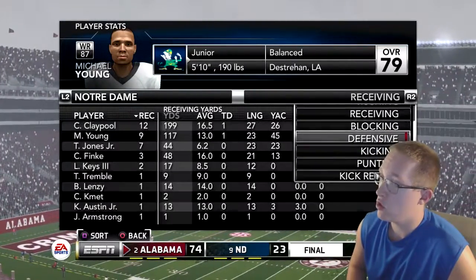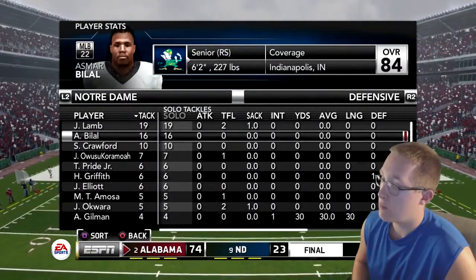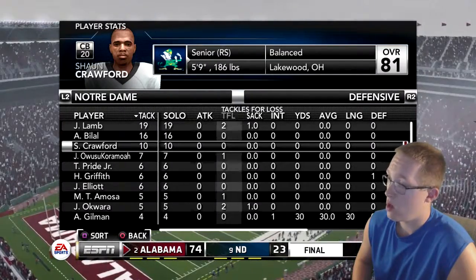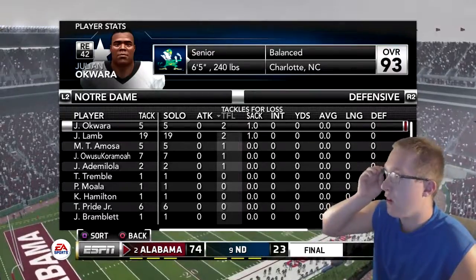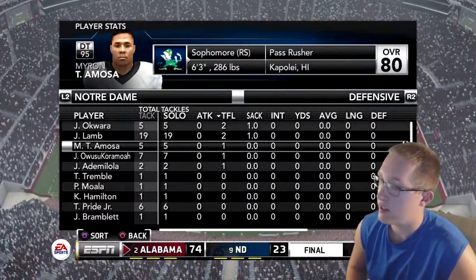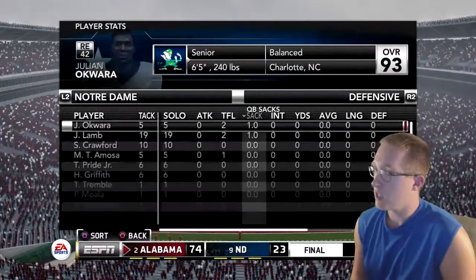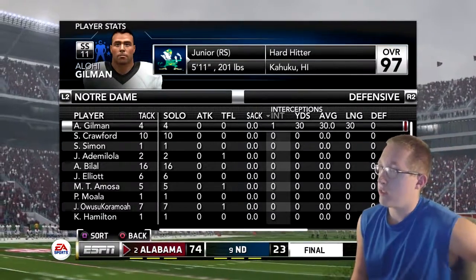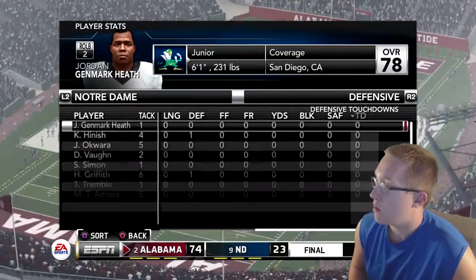Notre Dame's defensive leaders: Jack Lamb had an incredible game with 19 total tackles, 2 TFLs, and a sack. Azmar Bilal had 16 total tackles. Sean Crawford added 10 total tackles. In TFL leaders, Julian Oguara had 5 tackles with 2 TFLs and a sack. Myron Tiamo had 1 TFL. Alabama had only 1 sack each from Oguara and Lamb. Strong safety Alohi Gilman, rated 97 overall, got an interception with 30 return yards.